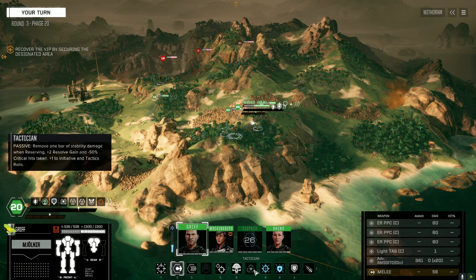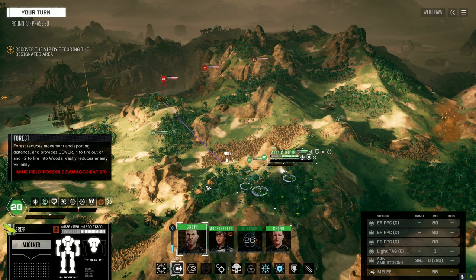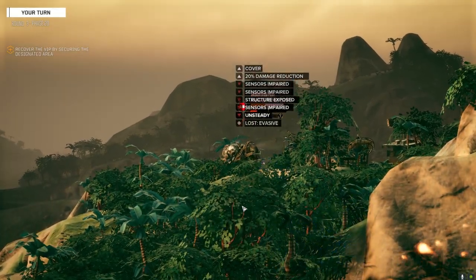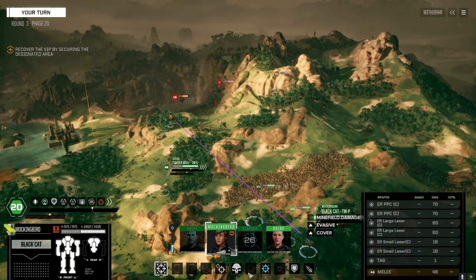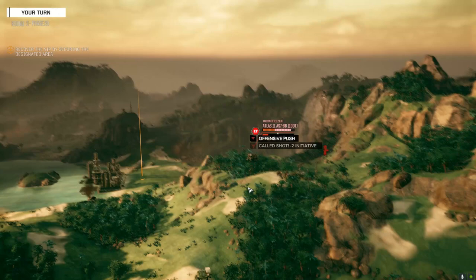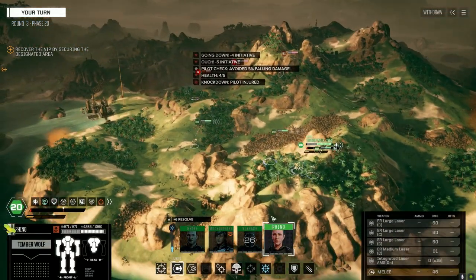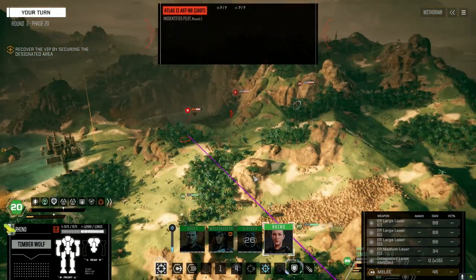Plus one to initiative and tactics rules is great, and being able to fire a maneuver is pretty fantastic too. Let's Warlord this up — we're just going to shoot him, we don't have a great chance to hit. Get the tag on — got him to unsteady. That's a push — that leg is almost gone. Mockingbird is pretty much assured to take the leg. There you go. Rye Rye, finish him up. Let's Warlord it to get the most damage. We could go after his head but that's a lot of armor.